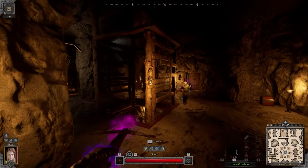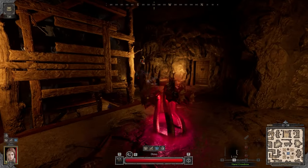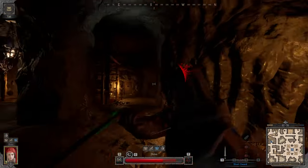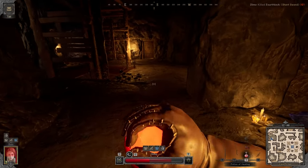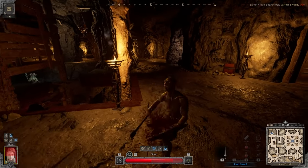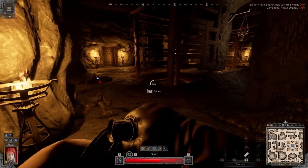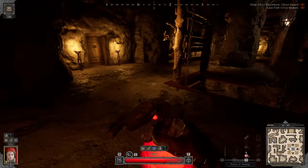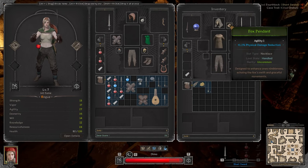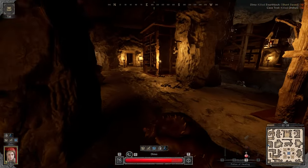Seems like we have a warlock and he's trying to mess with me. God damn, that was actually quite a risky fight. I gotta try and get used to playing on the rogue — it's been a minute since the last time I played it. Also being low level doesn't really help much. Any stuff we find is actually gonna be quite useful in the long run.